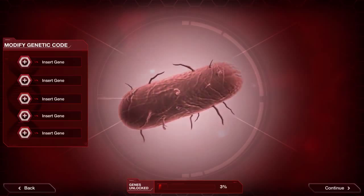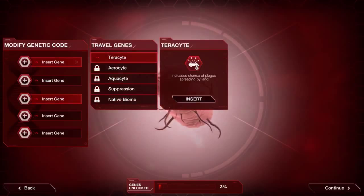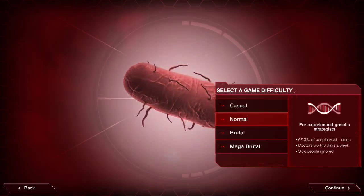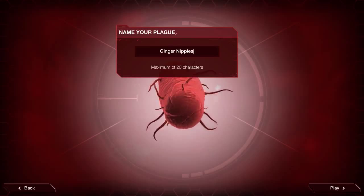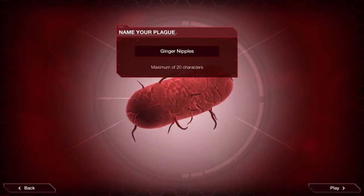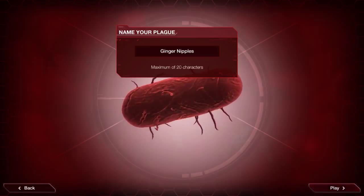Obviously the idea of the game is we need to evolve our disease to turn it into a plague to kill off all human life in the world before the global researchers and governments find a cure. We've got genetic code modifications and we'll select normal difficulty. Our plague will be called Ginger Nipples - and I apologize if anyone is offended, it's not meant in any malice whatsoever.